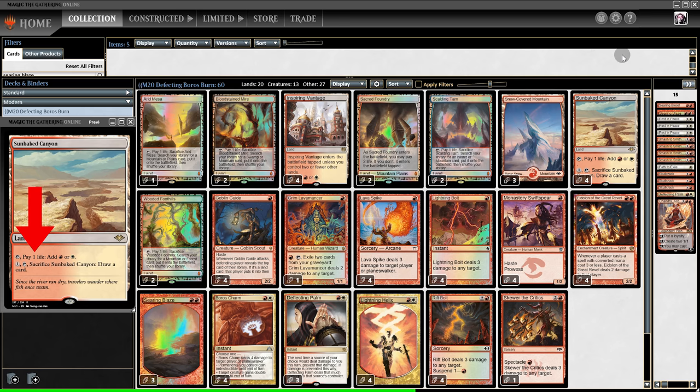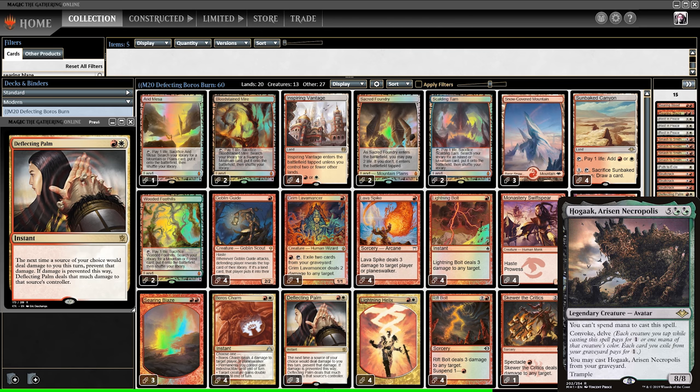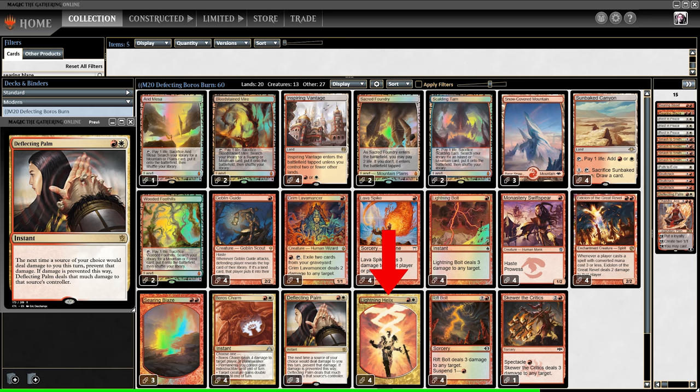If Sunbake Canyon is so good, why do most Burn decks only run 2? Because if Burn is up against an aggro deck, Sunbake Canyon is horrendous — every time we tap it for mana, we lose 1 life. And if both lands in our opening hand are Canyons, we lose a lot of life. So how do we justify 4? That ties back to Deflecting Palm. Deflecting Palm is essentially life gain. Used against a big attacking creature it's amazing, but even in the worst case — redirecting an opponent's Lightning Bolt — it's deal 3, gain 3. Between 3 Deflecting Palms and 4 Lightning Helixes against the aggro mirror, we can keep our life total very high. That's the deck in a nutshell: 20 lands, Sunbake Canyon, and Deflecting Palm.